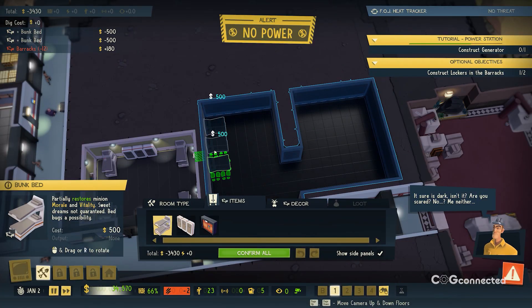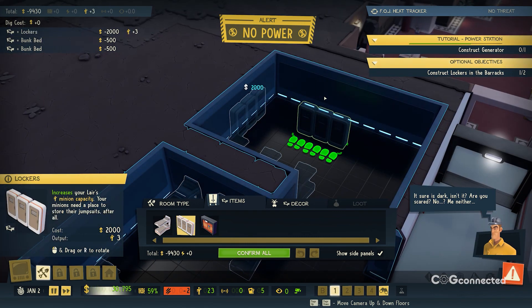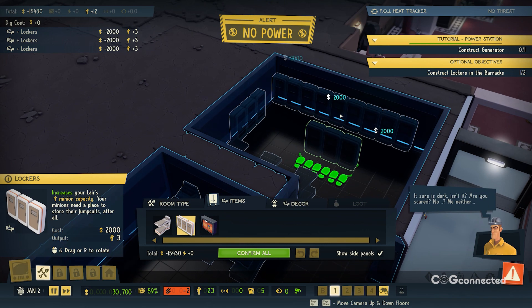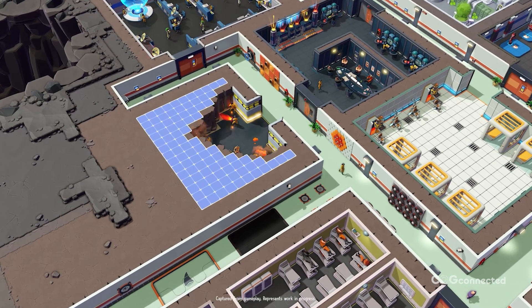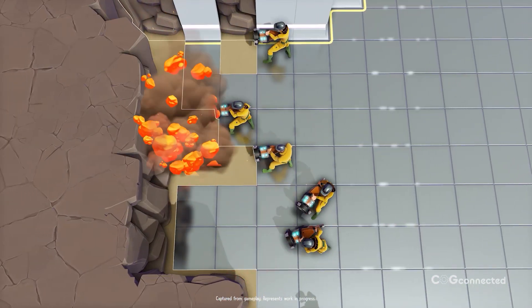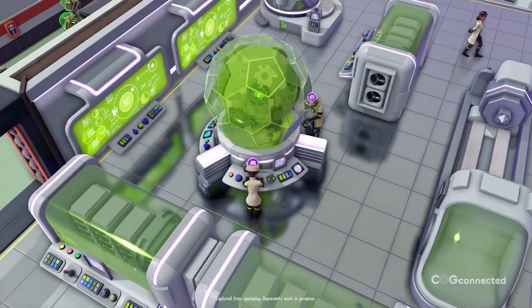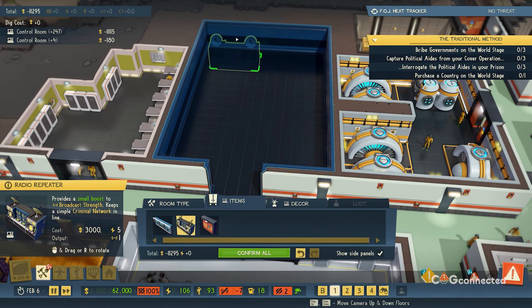You don't need to have played Evil Genius 1 to enjoy this sequel, but I did. I've always been a sucker for base-building games, and the subgenre of "build an evil lair" games is even more enticing. Sadly, there hasn't really been a worthwhile entry in the genre for over a decade. Evil Genius 2 feels less like a sequel and more like a remake, taking all the ideas and systems from the original and refining them for a modern audience.